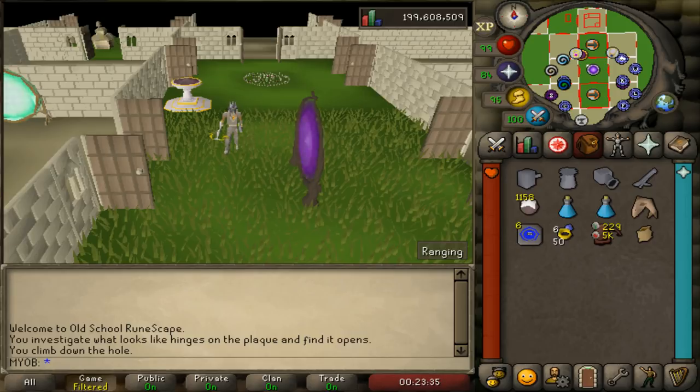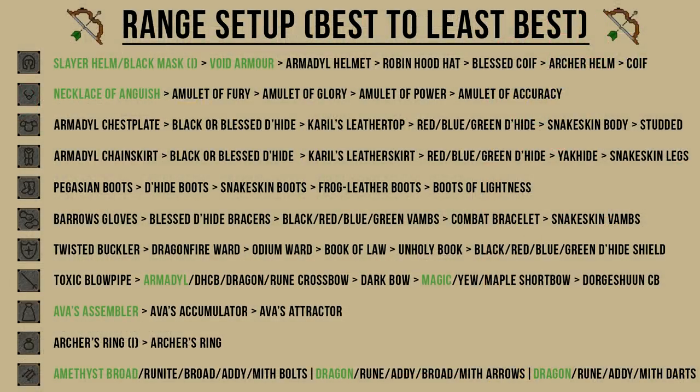Since you can kill them with any attack style, I will be breaking up this guide into three different setups. We'll start it off with the ranging gear that you should wear when killing Bloodvelds, and basically you want to bring ranging gear that maximizes your range strength bonus.